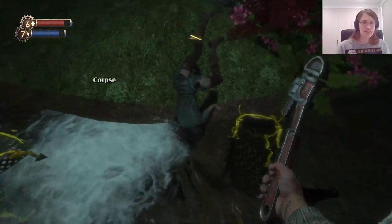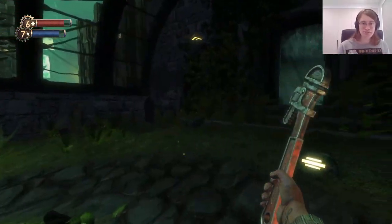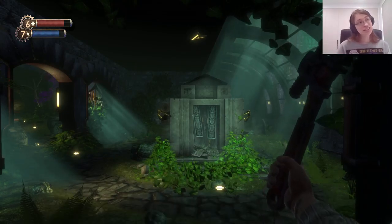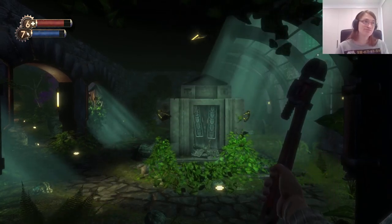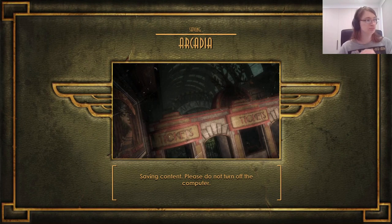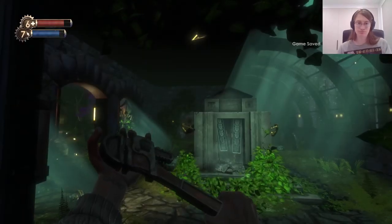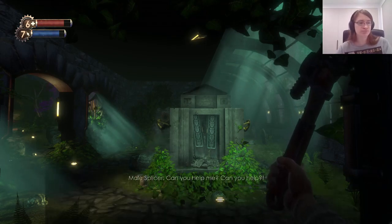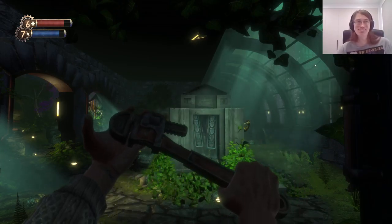Let's get these chairs around a little bit. I think we're about done for this video. We're actually going to go through Arcadia next time, so let's just head back to the door here and call it there. Next time we head through Arcadia and discover more about the world of Rapture. I'll look up the weapon ordering thing off-camera if I remember. Anyway, bye! Thank you for watching, I hope you enjoyed. Bye.